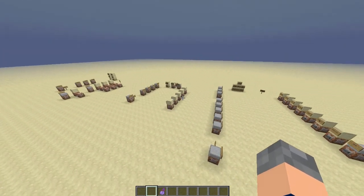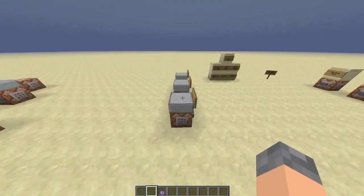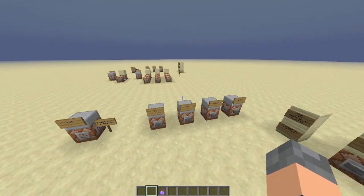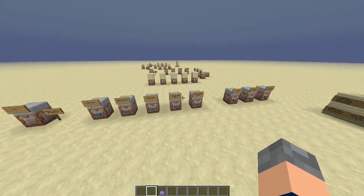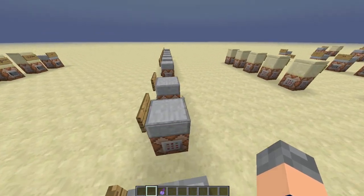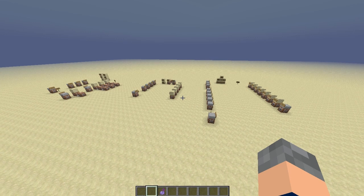And that in a nutshell is all the scoreboard commands and all their uses. It's a lot to take in, but when you break it down they're fairly simple. Objectives: you create and remove objectives — that's all it does. Player commands: they let you change the scores of players on certain objectives, and that's all that does. And then teams: it lets you add and remove teams, lets you add and remove players from teams with join and leave, and then you have team options — the colour of them, the friendly fire, and the see friendly invisibles. And that is all the scoreboard system is.